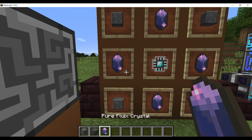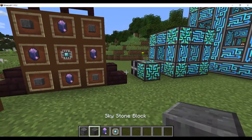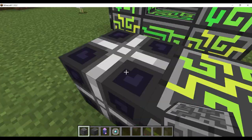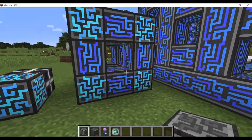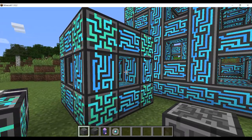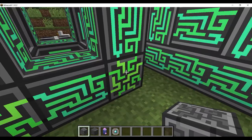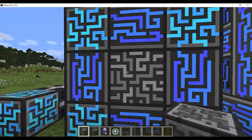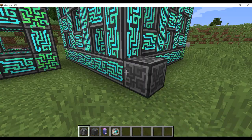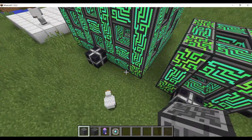The ME controller is four Skystone blocks, four pure Fluix crystals — which cannot be swapped out for regular Fluix crystals — and one engineering processor. An ME controller must be attached to a power source. It takes power from that source. You can make these any way you want, except a single controller cannot be connected to more than three sides. If it's connected by four sides it does not work, and if it breaks the multiblock, the entire network goes down.